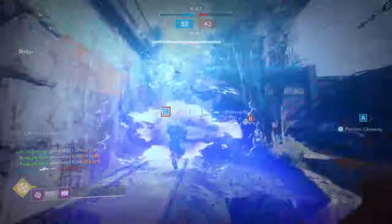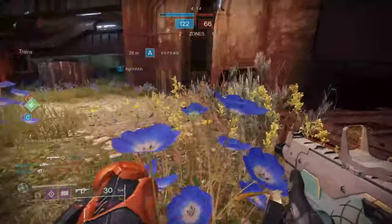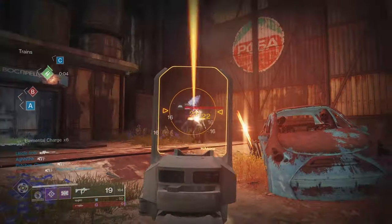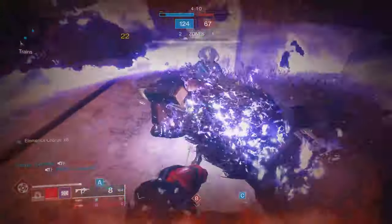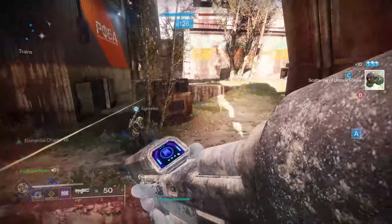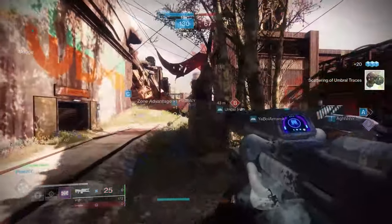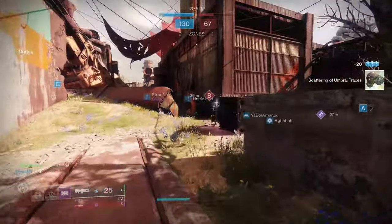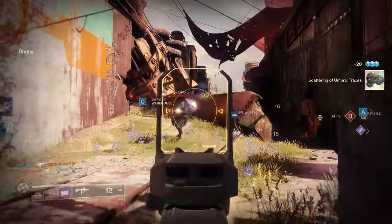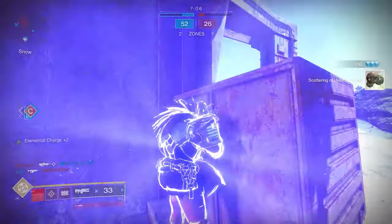I need to start out with a bang, so I just literally block a Thundercrash like it's no big deal. You can watch here as I take these sniper shots with Coldheart. I do keep it on just long enough to get that damage buff, but it really doesn't do too much in the end. It's almost an afterthought — you kind of get lucky if you hold on long enough to get that bonus damage.